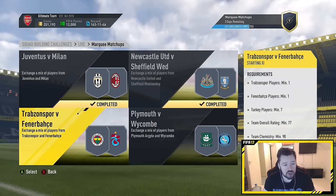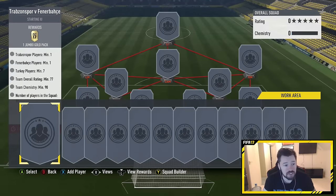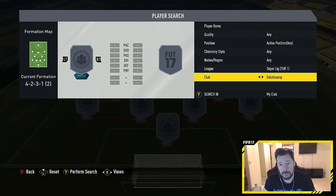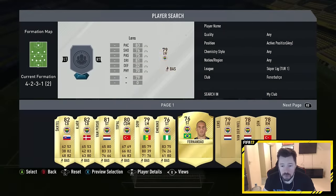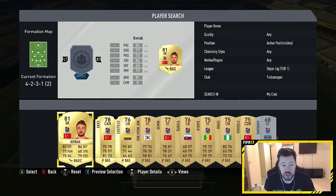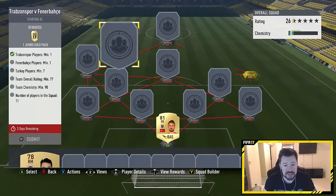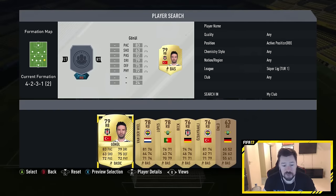Plymouth vs Wycombe and Trabzonspor vs Fenerbahce — let's go for the Trabzonspor vs Fenerbahce first. One Trab player, one Fenerbahce player, minimum of seven Turkish players, and a team rated 77. Easily done. We go to the Turkish league, we go to Fenerbahce first. Who do we have from Turkey here? We have Sen or Topal — there is a right mid in the club as well, so we'll put Sen in. And then we'll go to Trabzonspor — I apologise if I'm saying the name wrong. The goalkeeper is going to be ideal here, so we'll throw the goalkeeper in. Seven Turkish players — that's two Turkish players down. And now it's about getting a 77-rated team from the Super League with five more Turks in it.